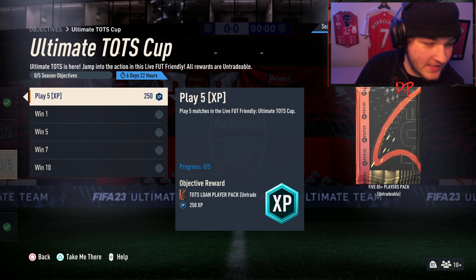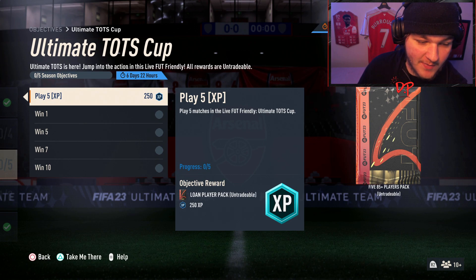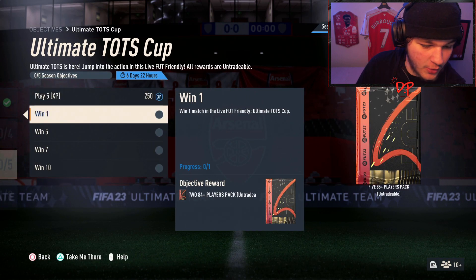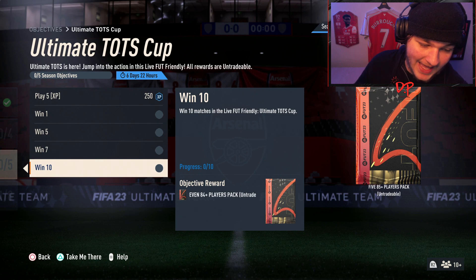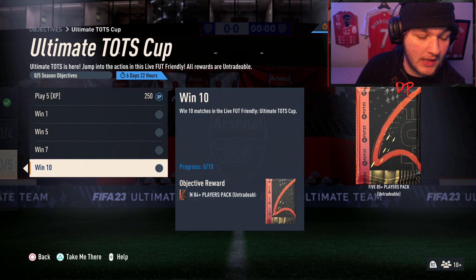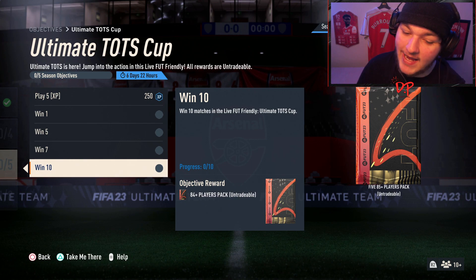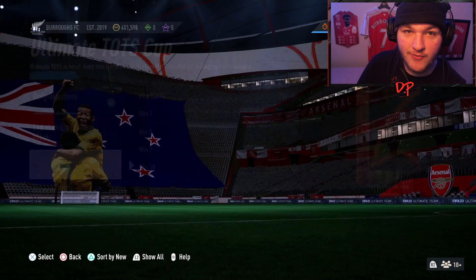The third and final video of the day: the Ultimate Team of the Season Cup objectives guide. The rewards are looking very good. For playing five matches you get 250 XP towards your season progress. For one win you get a double 84+ pack, five wins gets an 86+ double player pack, seven wins gives an 85 by three pack, and 10 wins gives a seven by 84+ pack, plus an 85+ by five pack.